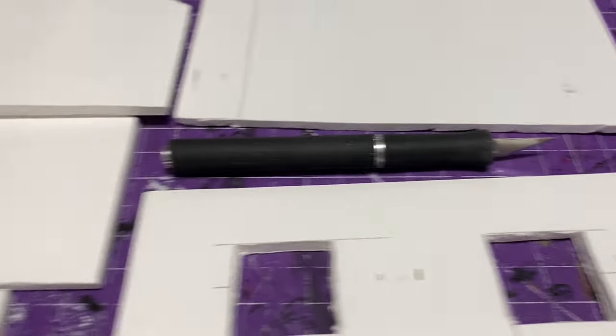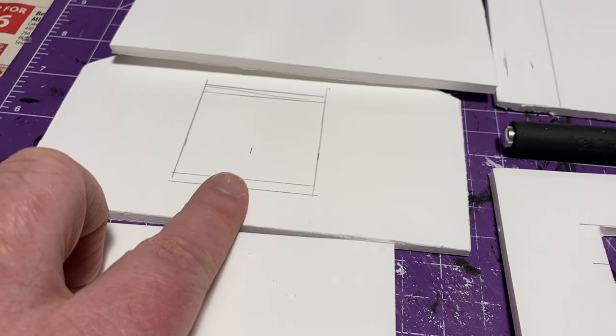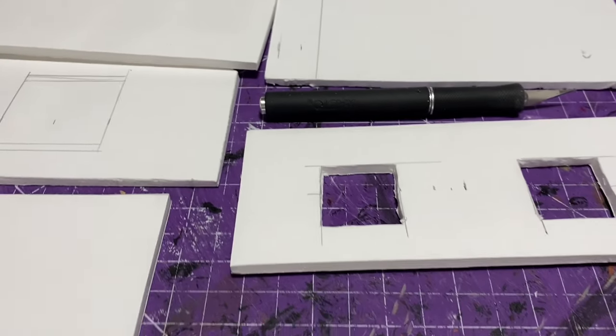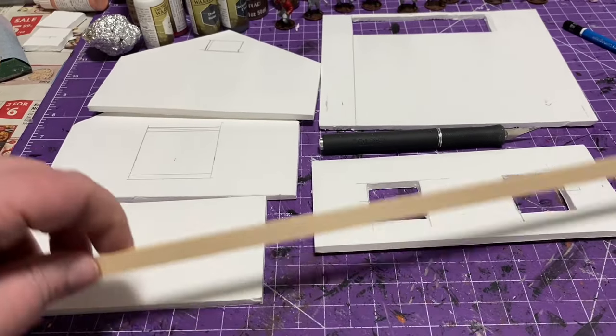Then I went to cutting out windows. I decided I want one side to have a large window — that's what I'm pointing at — and there's a smaller window too, so there are two windows on the one side.